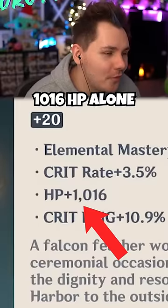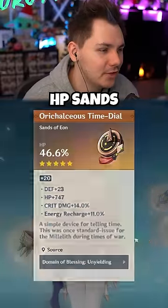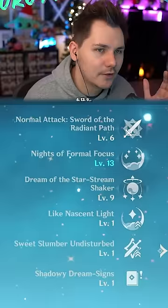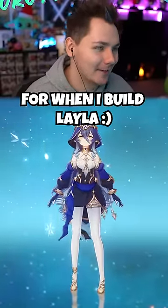1,016 HP alone on this plume, dude. HP sands. HP goblet. Crit damage circlet. C4, 613.9. Good job. I'm taking that as my inspiration for when I build Layla. Hooray.